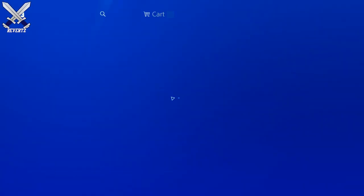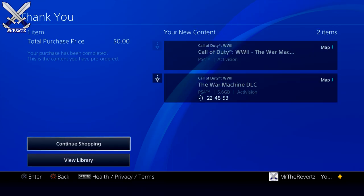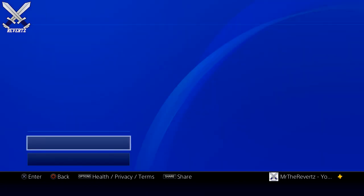Select pre-order — if you own the season pass it's gonna be free — and then select proceed to checkout. The DLC should start downloading after that. It's coming in at 5.6 gigs, not too big, not too large, but that's what it's gonna be.